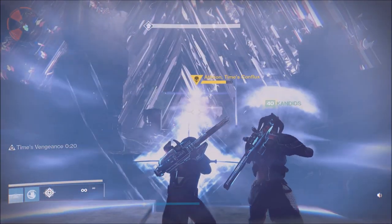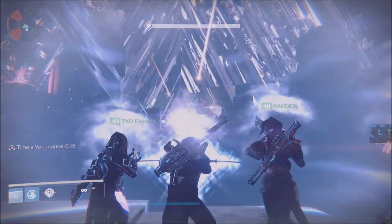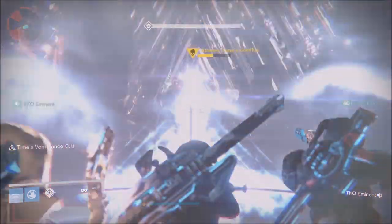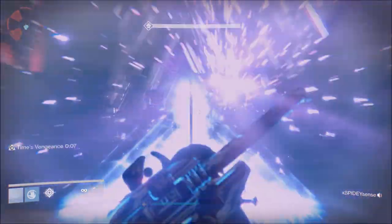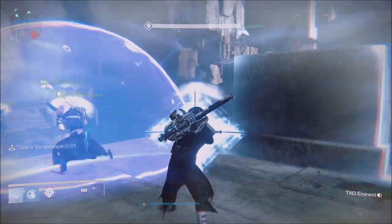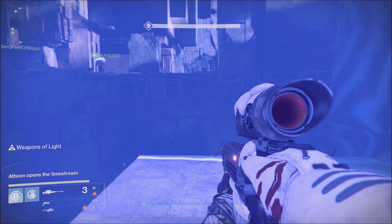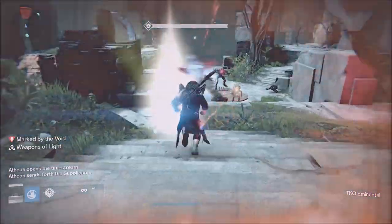You're going to be able to two-wave this. The setup we had was Celestial Nighthawk Golden Gun, sticky grenades, Gjallarhorns, and high-impact snipers. You want to go all the way down to about three seconds left — we went to two seconds because we were safe — and then jump out.